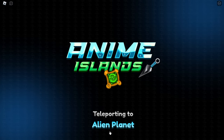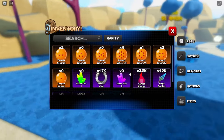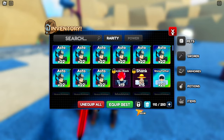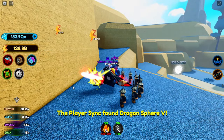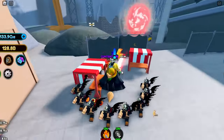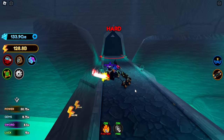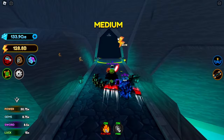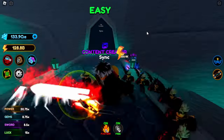Dragon Sphere actually spawned on the alien planet, so let's quickly get that. I got these two pets — Goku Black and Shanks — which are pretty weak. It's Dragon Ball number 5 and we actually needed that one. The higher dungeon you go, the more rewards you'll get, and you can sell them for more dungeon coins. Hard will give the most, but medium is really hard right now even for leaderboard players. We can easily clear the easy raid and it gives a good amount of coins.